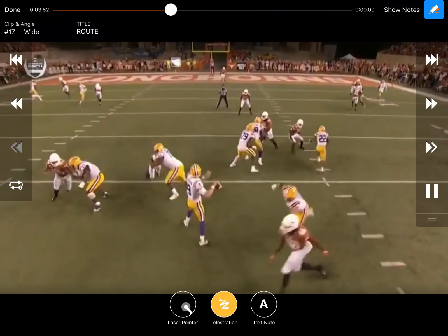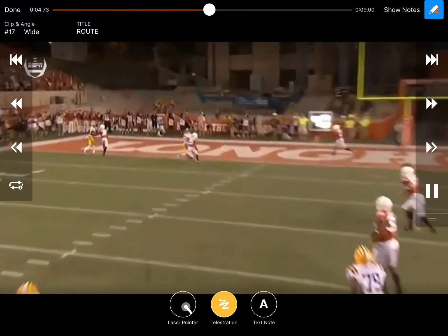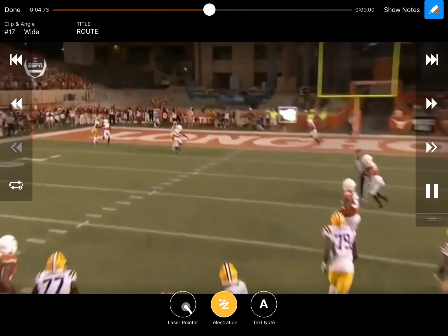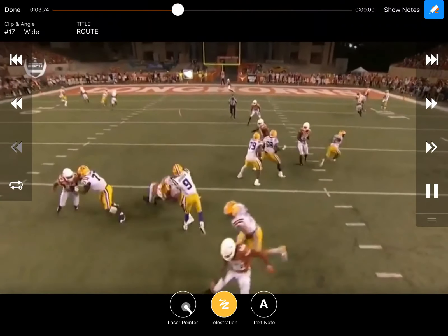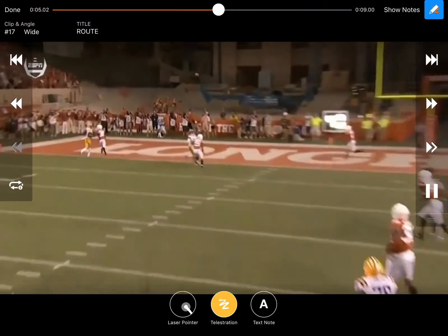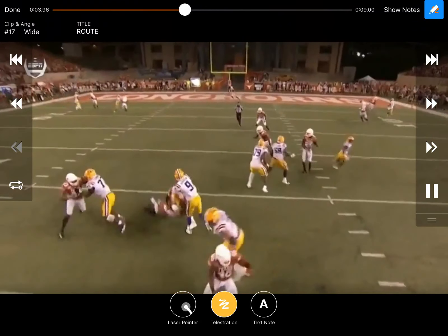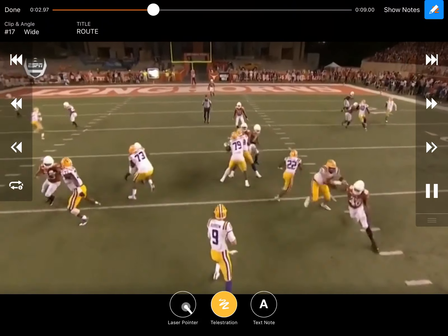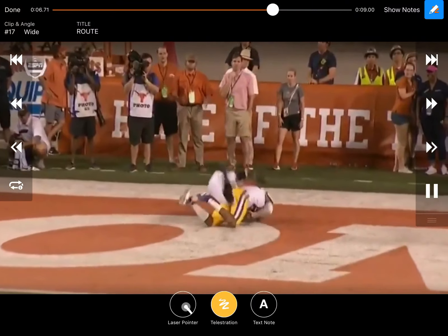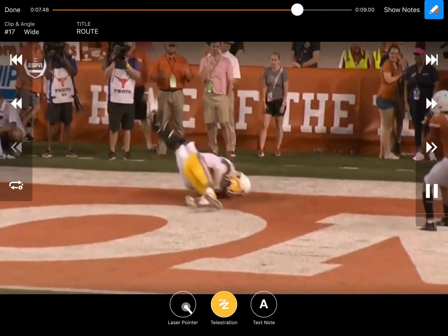He's basically throwing the back shoulder fade. He sees that linebacker — or maybe a strong safety rolled down — has an angle over the top but can't see the ball. Now that the defender has his back turned to the receiver, Burrow can put that thing high and away. This is a really accurate throw — he understands it's a one-on-one ball because he's got the back not only of the outside linebacker but also of the corner turned to him. He knows he's got a lot of space to play with and throws it out there into space.